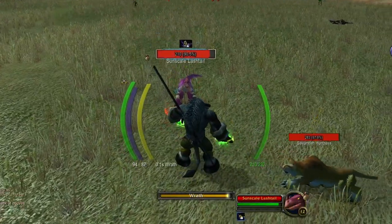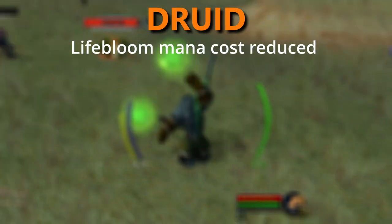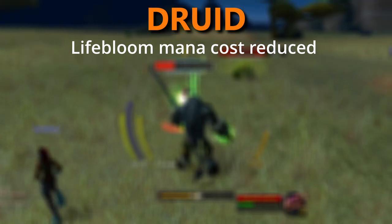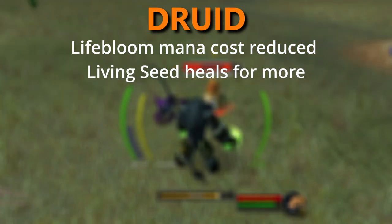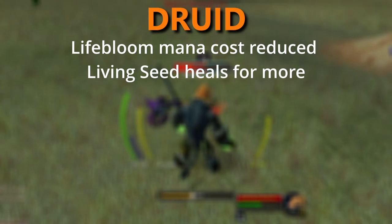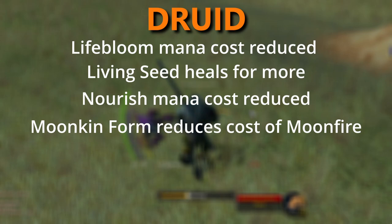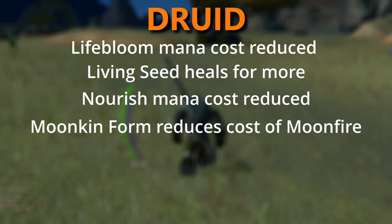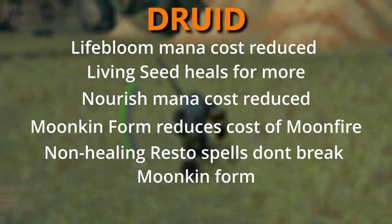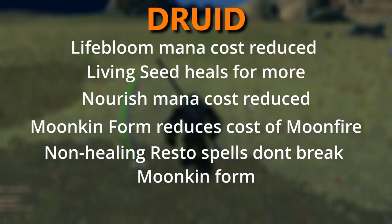There are a variety of class tunings that went into the latest patch, most of it pointed at druids and shamans. For druids, it's mostly around healing. Lifebloom mana cost has been reduced by 50%, which was to help with scaling at level 40. Living Seed now heals for 50% of the critical heal that planted the seed, up from 30, and now blooms from non-periodic healing received in addition to any damage taken. Nourish mana cost has been reduced by 27%. Moonkins can now cast non-healing Restoration spells without cancelling their shapeshift, which helps when they need to cast things like Remove Curse or Remove Poison.